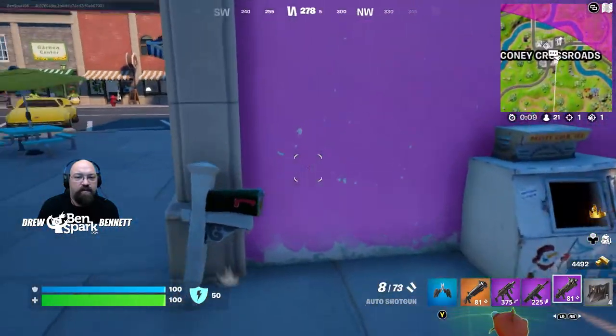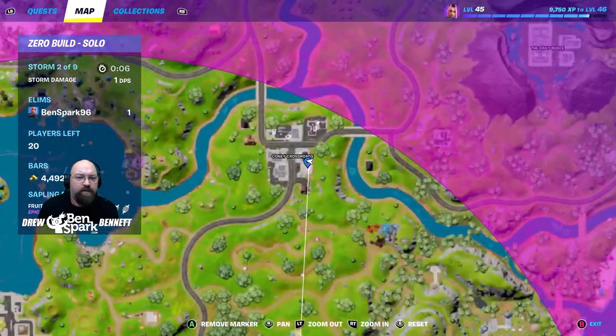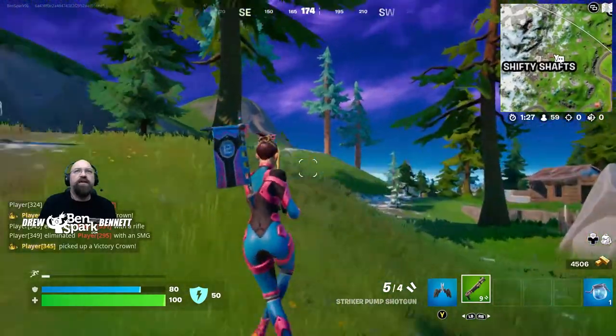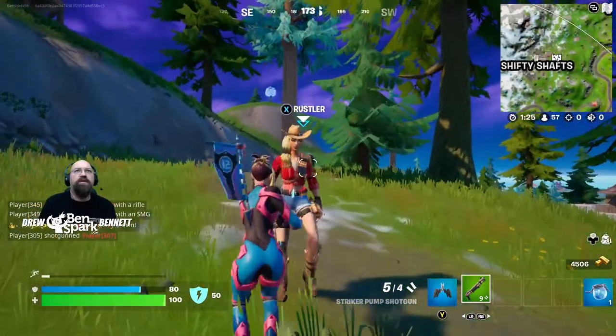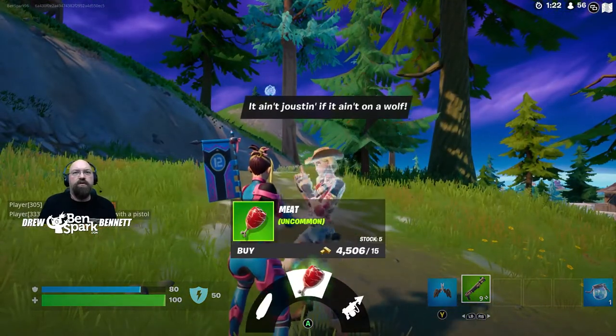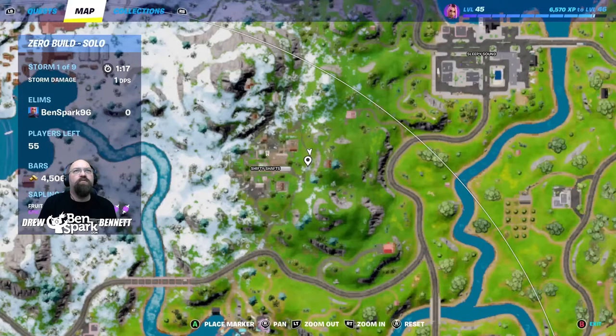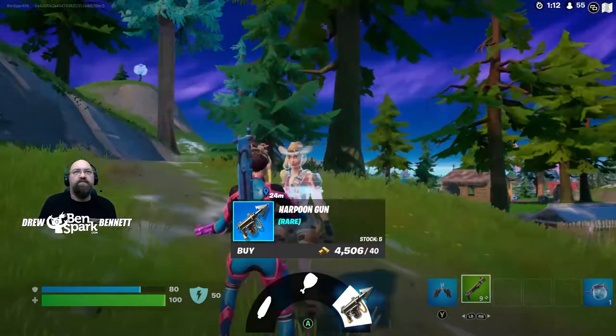If we look at the map, Lil' Whip is right here. Character number two is Rustler. Saddle up, partner — Rustler's the finest livestock wrangler Steel Farm has ever seen, and she's lending her beast-wrassling abilities to help you tame the island's wildlife. Outside of Shifty Shafts, usually walking the trail out here, is Rustler. From her you can purchase corn, meat, or a harpoon gun. She's right there on the map.